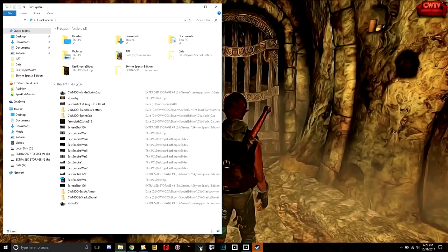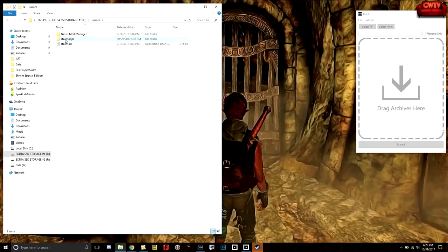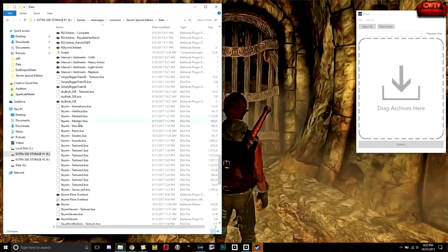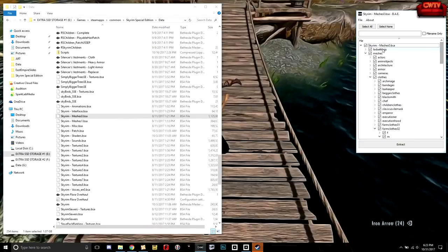Now we're going to get to work finding our NIF file, doing something similar to last time when we used the extractor to open a BSA file — except this time we're looking for the mesh. We go into Skyrim Special Edition data and scroll down to the Skyrim default stuff. I'm thinking it might be in meshes0.bsa. We'll drag it over and take a look. Remember, we're looking for clothing. And here we've got clothes, farmclothes02, mail — and there it is: hat_1.nif. That is what we need.